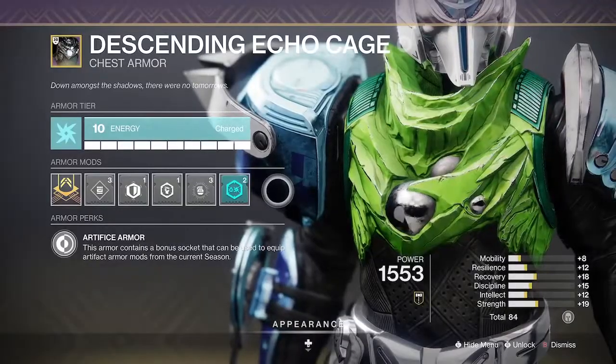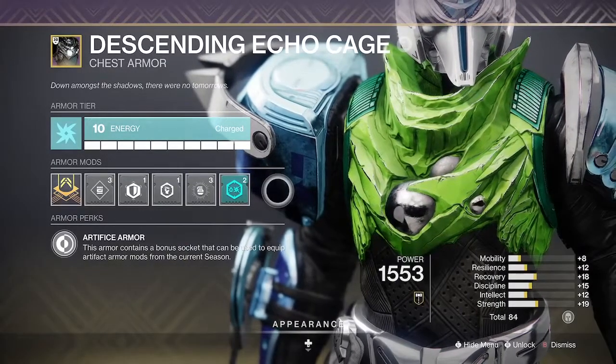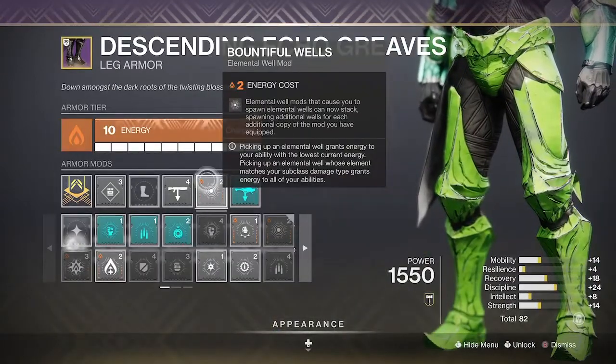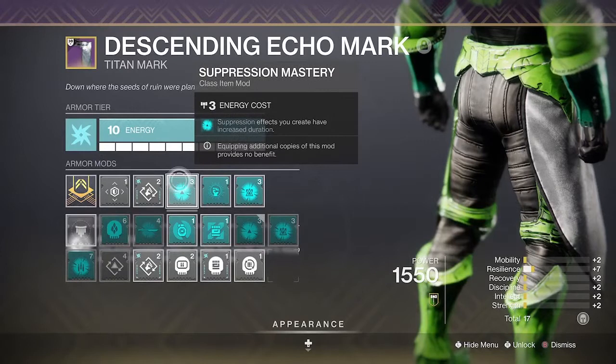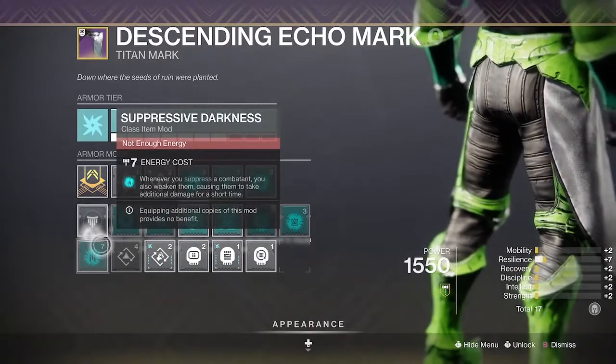For our chest piece, we're running another Elemental Ordnance and then a bunch of Dampeners to take less damage as we are right up in their grills. A series of scavengers as required, but the main thing here is Bountiful Wells to grant additional wells on ability kills. This is why I'm running a second Melee Well Maker. We're also running Suppression Mastery, but I'll probably swap this out for Suppressive Darkness inside of endgame content.